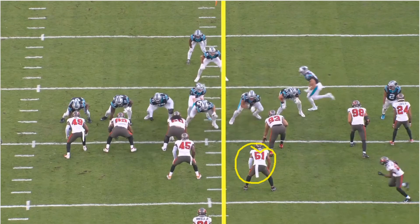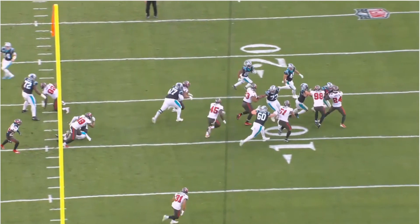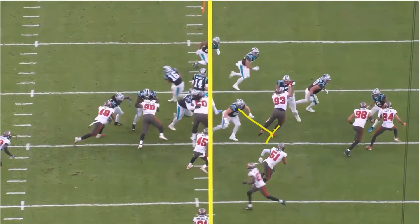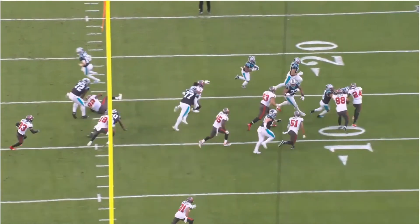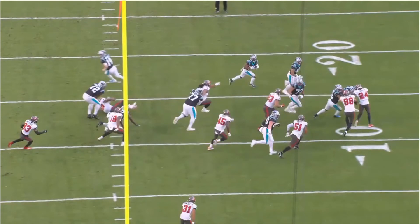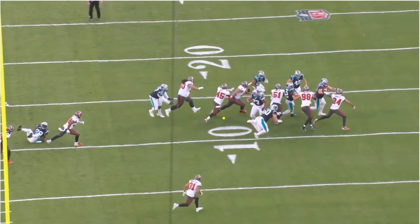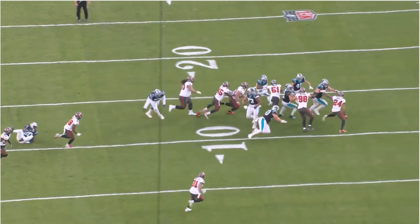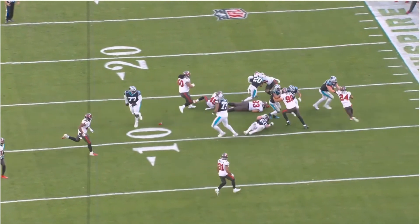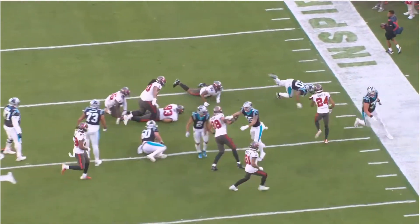Minter does a good job reading this play and getting the tackle. Watch numbers 45 and 93. Minter comes up, a blocker tries to get him but doesn't make it in time. Minter sees a gap right here, shoots through it, and makes the tackle. But look at this - here comes Devin White, and Ndamukong Sue has a pretty good angle on the running back. Devin White ends up stepping on Sue's foot - his shoe comes off. Devin White puts his hands on Sue's back and then shoves him. That's a pretty big shove.